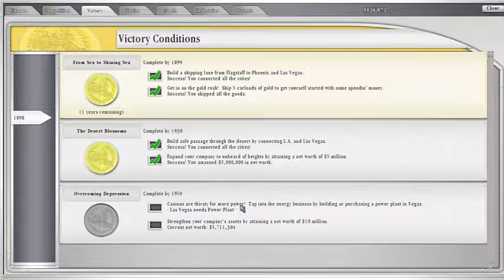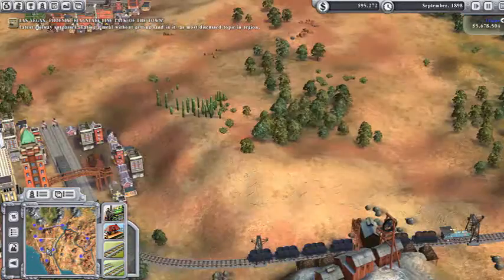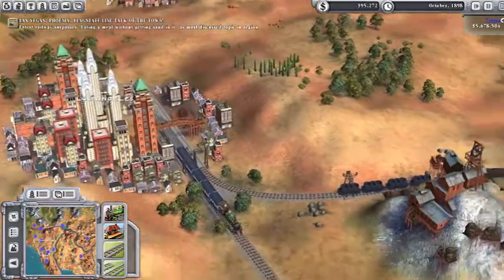Now we've got all our win conditions met through the next period too. This one's an easy one — we just have to buy a power plant in Las Vegas. We don't even have to connect it with anything; just owning it is all you need. And we have to get a net worth of $10 million — we're already over $5 million. So we are well on our way to winning. Now it's just a matter of seeing how good a score we can get.